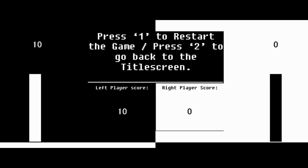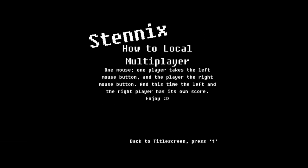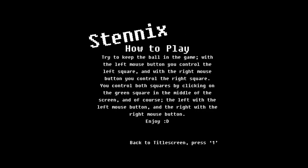Press 1 to restart the game, press 2 to go back to testing. Let's read: one mouse, one player takes left, one mouse, one player takes the right, and the left to the right player has its own square. I don't know what that means. Try to keep the ball in the game within the left mouse button — you control left square, you control the right square, you can control both squares by clicking on them.